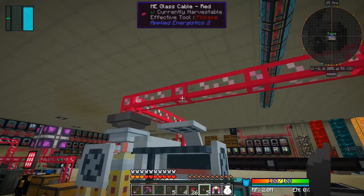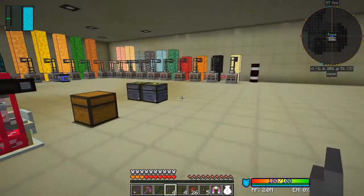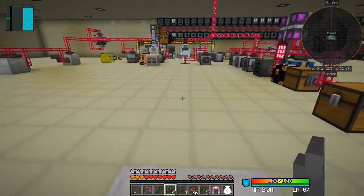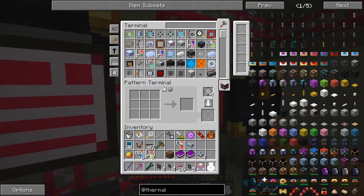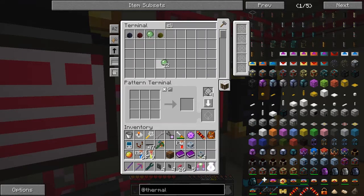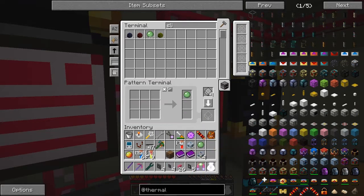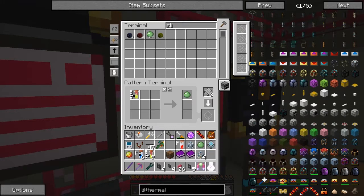So here we've got a blank pattern. We want a process pattern — one polymetal cryote is going to make one slime ball. We've already got this pattern elsewhere so it might be problematic — we'll see. The other recipe we need is plutonium making one blaze powder. I think those are the only two recipes we need for the time being.